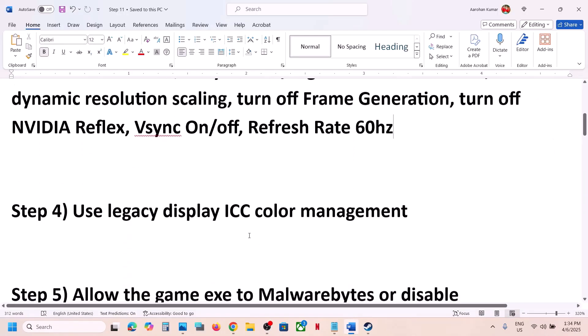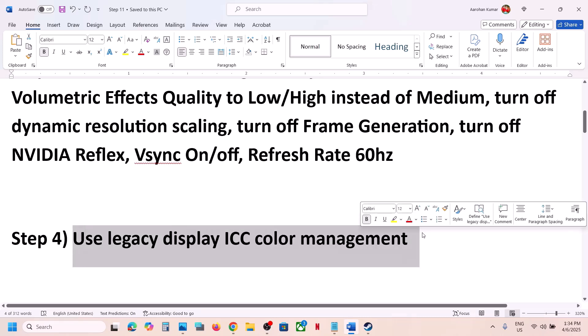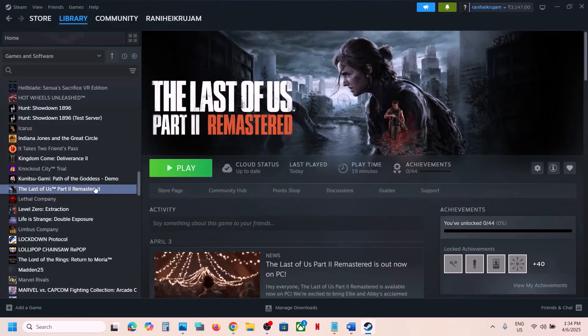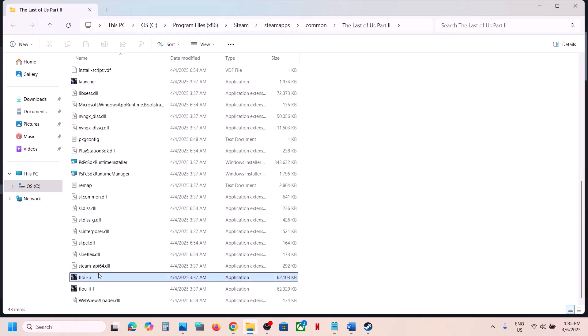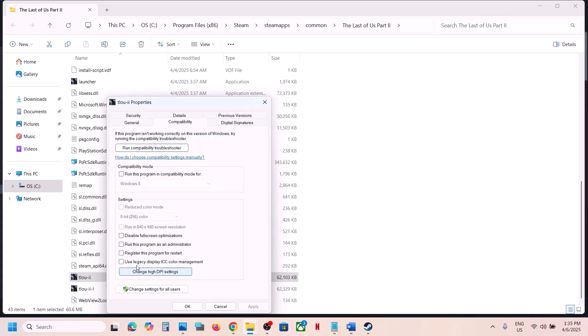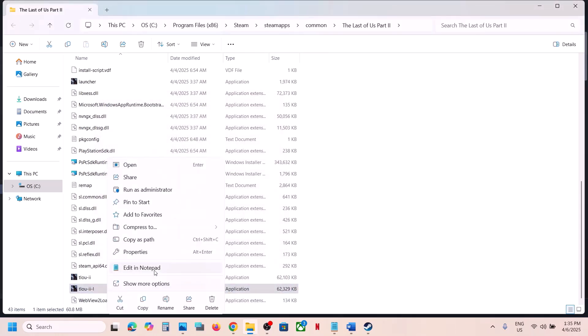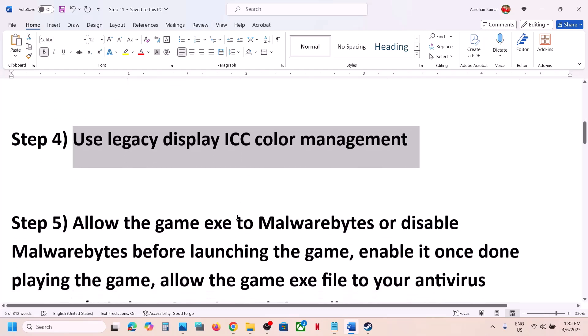The next step is to use Legacy Display ICC Color Management on the game exe file. If you're facing a black screen issue, this might help. Right-click the game, select Manage, click Browse Local Files. Right-click the exe file, select Properties, go to the Compatibility tab, check the box that says 'Use legacy display ICC color management,' hit Apply and OK. Do the same with the second exe file, then launch the game and check.